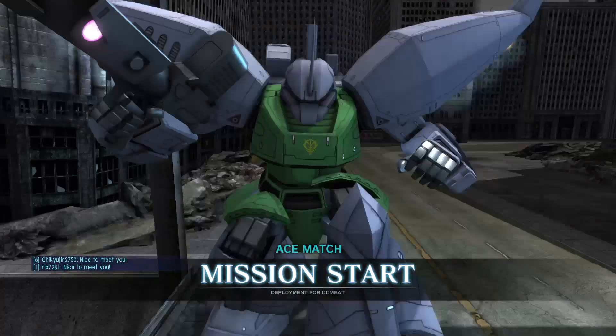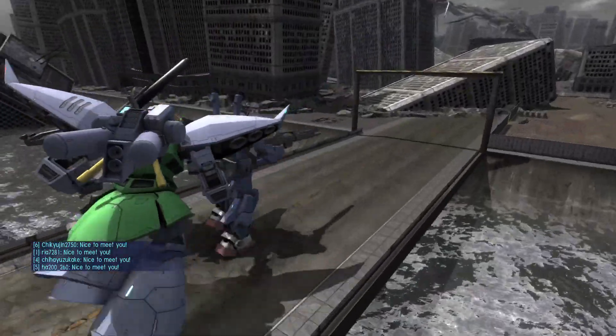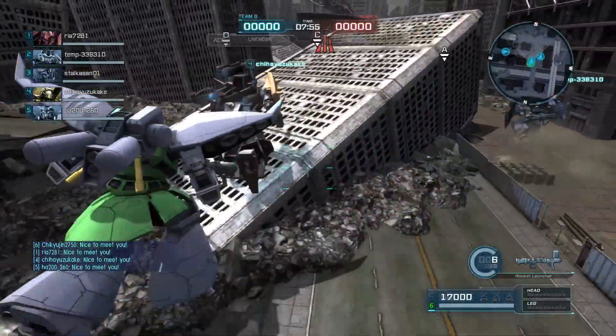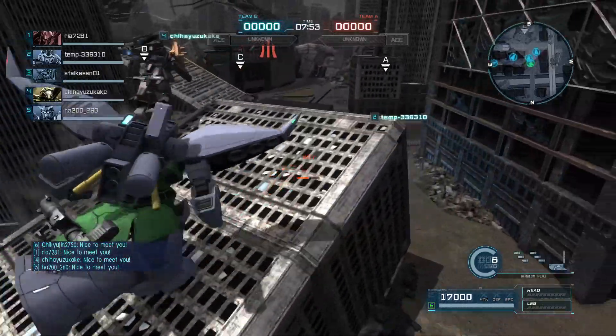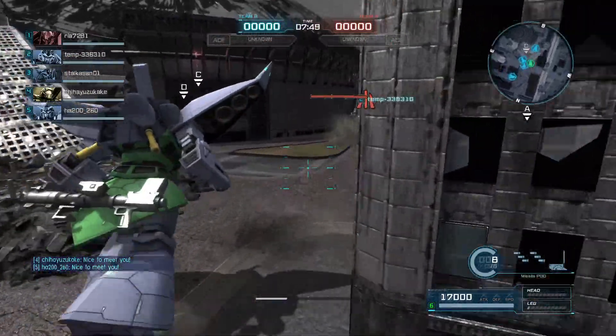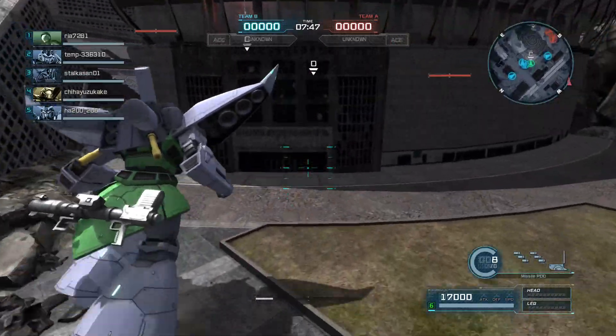Hey everybody, it's Rob from Flailthroughs. This is Gundam Battle Operation 2, and this is a request from 6th Pulsar, who wanted the Rigelgu in Anaheim Laboratory Log colors, which are basically brighter versions of the standard Gelgug colors.